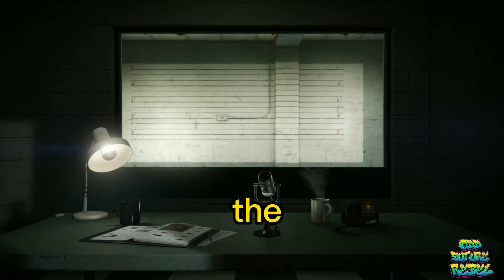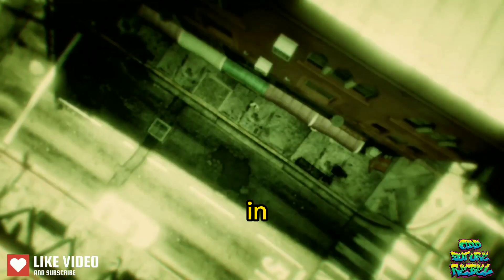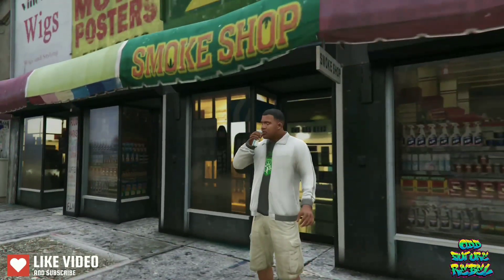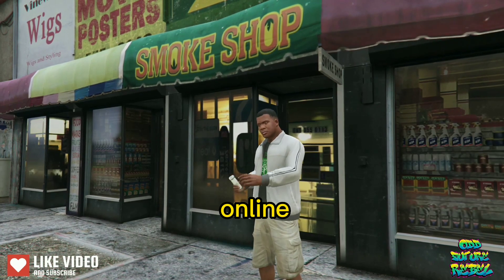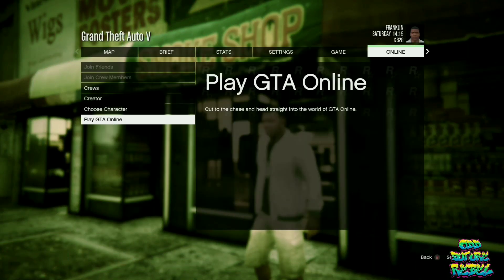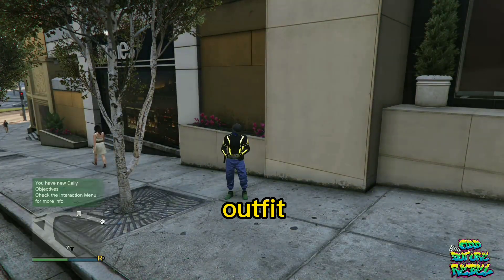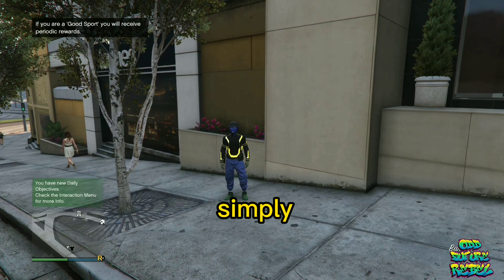You should load into GTA 5 Story Mode. Once loaded, open your pause menu, go to Online, and load into an Invite Only session so you can load into the lobby quicker. You should see your old saved outfit.